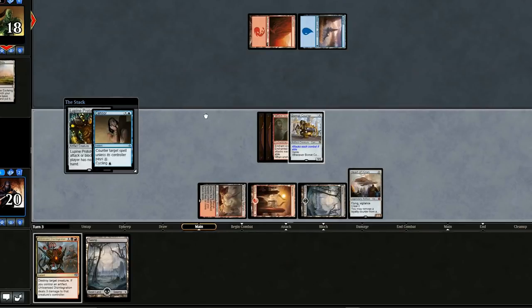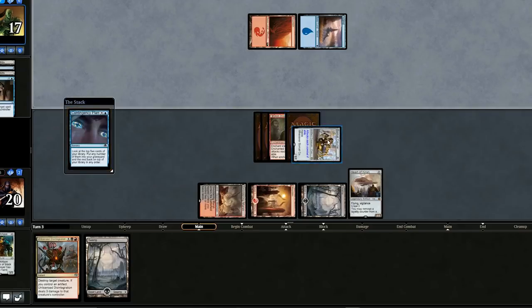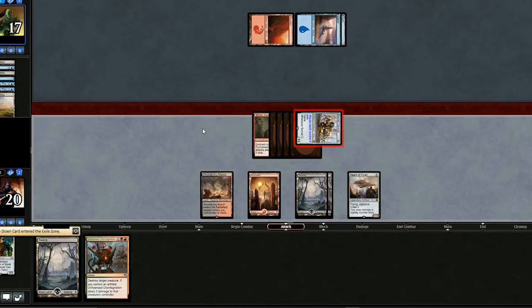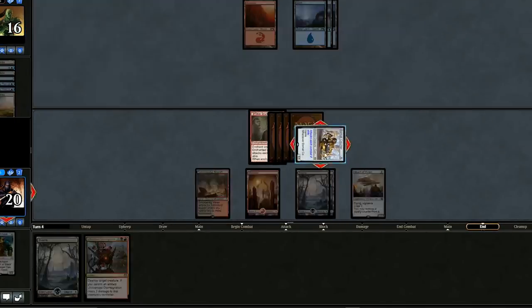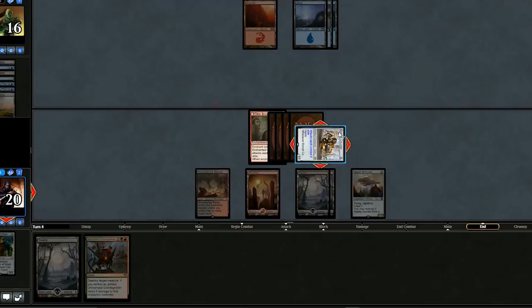If they're Blue-Red, they probably have a wide variety of counters. If they counter the Prototype, I wouldn't be that angry — let's play it. They Censor it. I think I'd rather have the Skin Invasion anyway, because we're going to sac it soon. We should be fine as long as our opponent doesn't Magma Spray. We'll swing in for one and wait until their turn to sac it. We have a removal spell in case they play a creature. Hopefully they don't have Disallow, which could counter a triggered or activated ability too.